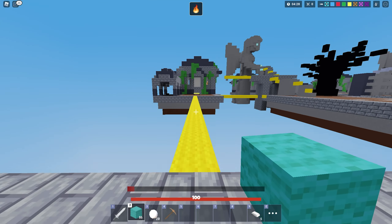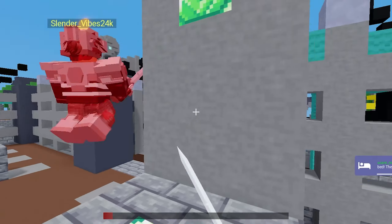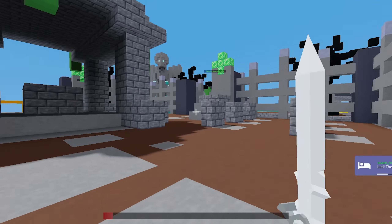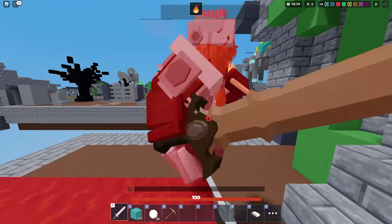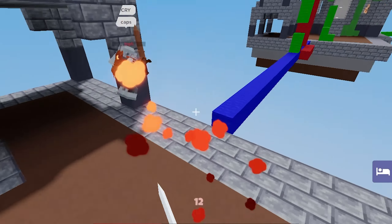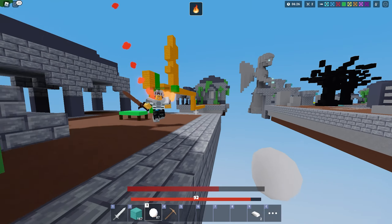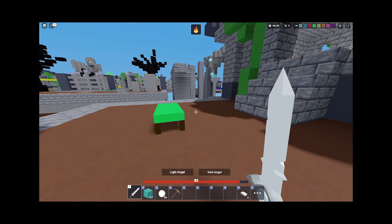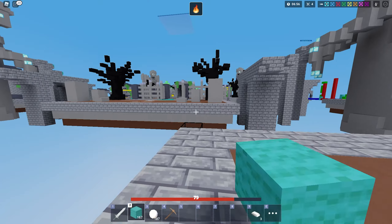I just outsmarted this dude. Thankfully I don't have to go back to my base because I have a good enchant. Now you're going to run away, now you're going to be scared. The red guy is actually trying to fight me — why are you shooting arrows at me? I have snowballs, they're way better. He's actually going to burn to death — look at him, he's like one shot. This thing is broken!